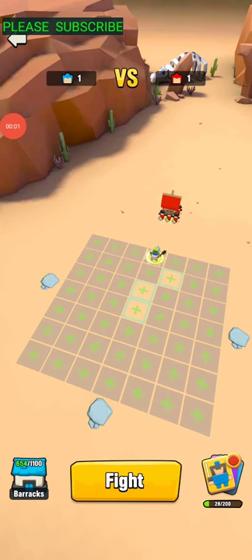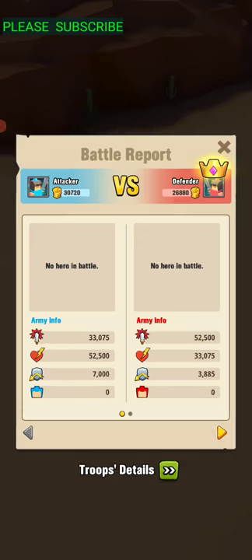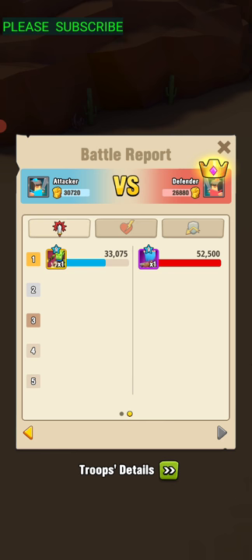Alright, here we go — Rhino Knight versus Pirate Ship. The Pirate Ship on paper looks pretty burly. It throws the ship on them, stuns them for three seconds, and wow, did some pretty good damage there.